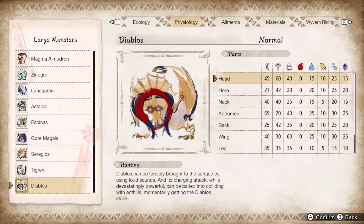Diablos has generous ice hitzones with a large surface area, allowing you to frost it with impunity. The only problem with the matchup is that it charges around frequently, making you chase it. Be patient and let it charge at you, providing solid guard point practice. Break each of the horns to make it writhe in pain and provide a small opening. Otherwise, just take advantage of the lengthy roar animations for a counter peak super.